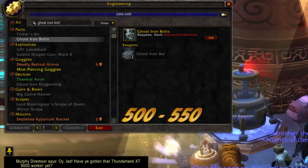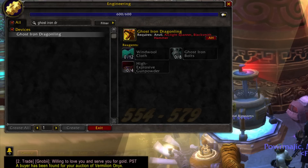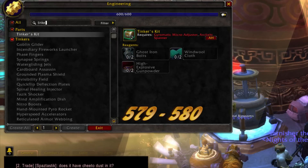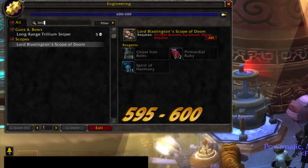500 to 550, ghost iron bolts. 550 to 554, tinker's kit. 554 to 579, ghost iron dragonling. 579 to 580, tinker's kit again. 580 to 595, mist piercing goggles. And now from 595 to 600, you're gonna make that lord something or other bow — I brought it up here, I just forgot to write it on my paper.